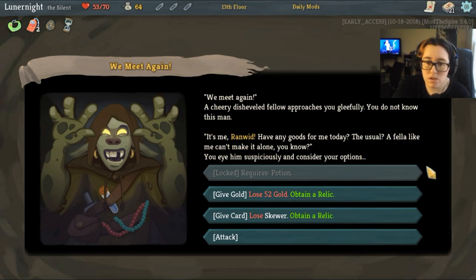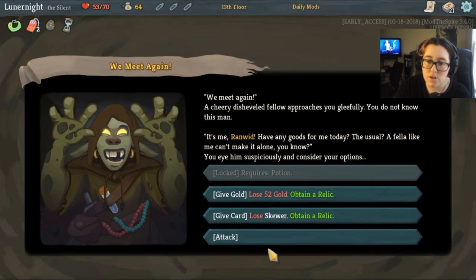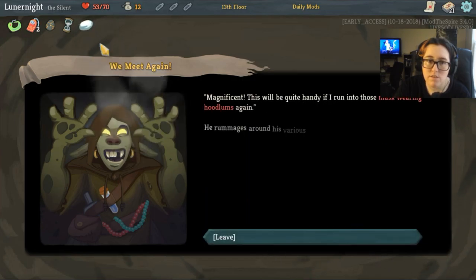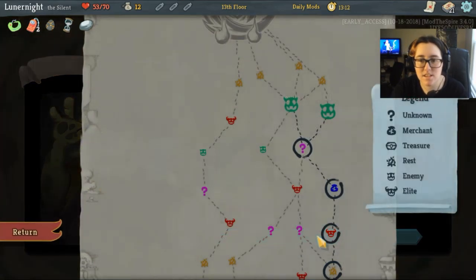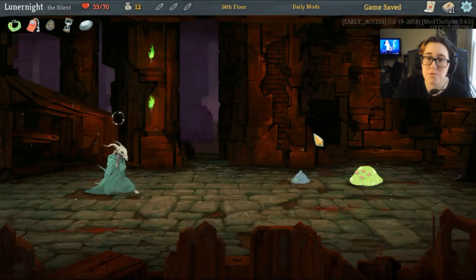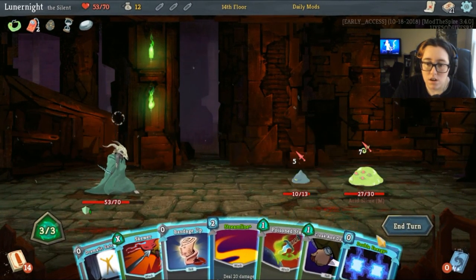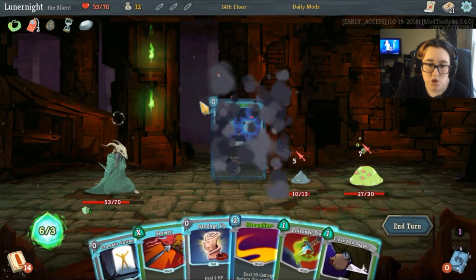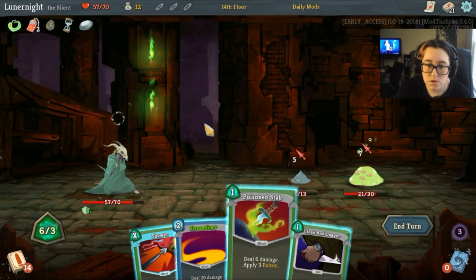We meet again — a cheery disheveled fellow approaches you gleefully, you do not know this man. It is me, Ranwid. Have any goods for me today? I'm pretty sure that was not your name last time. You lose Skewer and obtain a relic, lose 52 gold and obtain a relic, or attack. I lose 52 gold. Thank you, Ranwid — I'm like 90% sure that was not your name the last time I saw you.